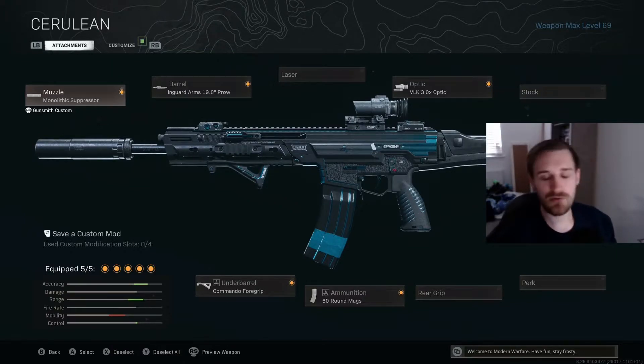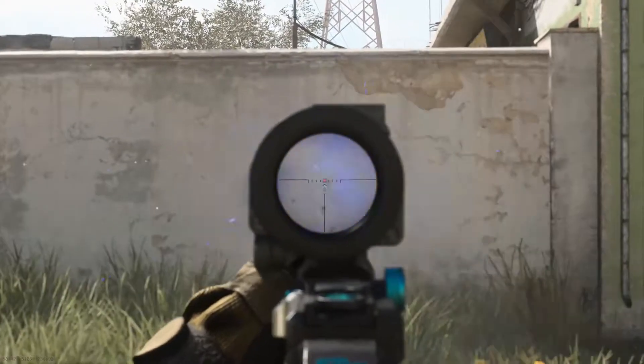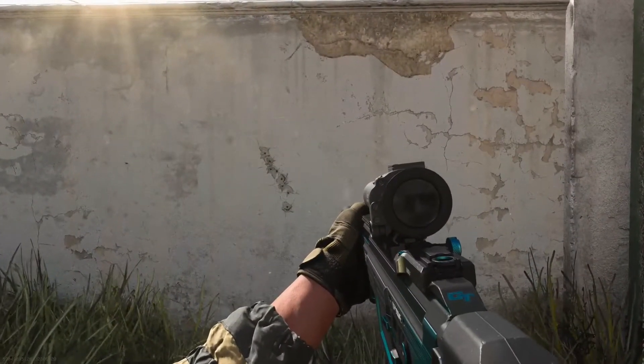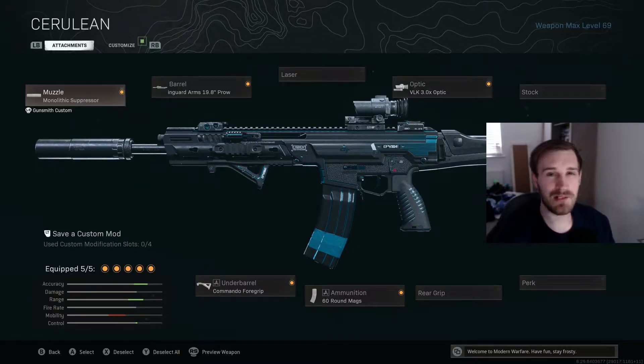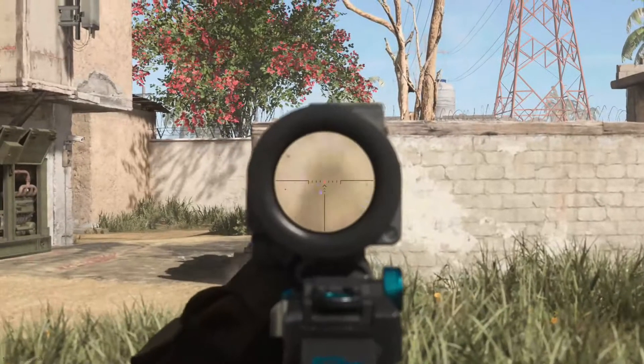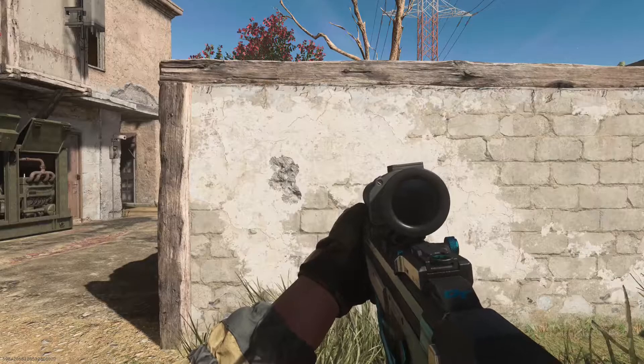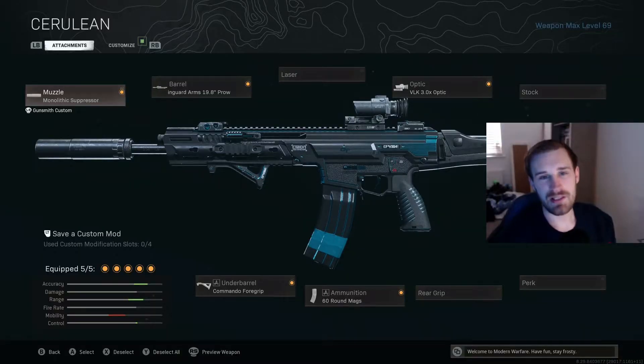I'm going to be showing you a few videos of the recoil pattern. This is just the pattern when you hold down the trigger and nothing else — just looking down the sights and holding down the trigger. As you'll see from it, it goes straight up into the left, so it's not one of the worst recoil patterns. It's very manageable, as you'll see in the second video where I've controlled the recoil a little bit with the analog stick or the mouse if you're on PC. The recoil pattern isn't too bad and is in fact very manageable.